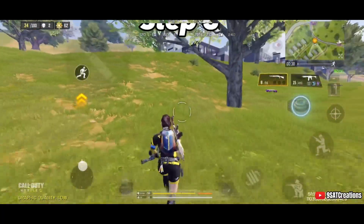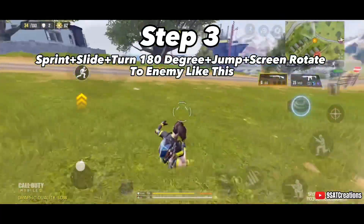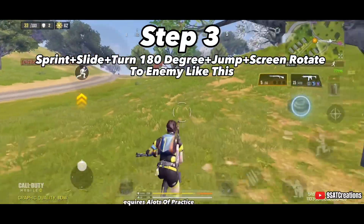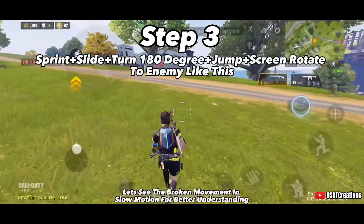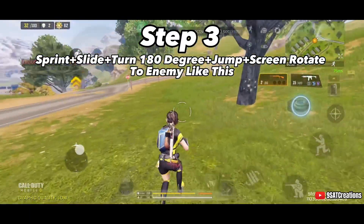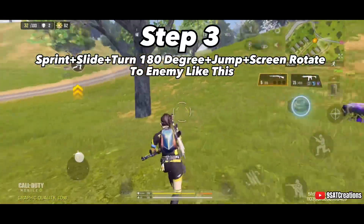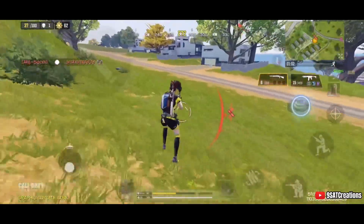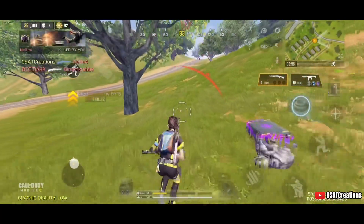Step three: sprint, plus slide, plus turn 180 degrees, plus jump, plus screen rotate around the enemy — like this. This requires a lot of practice. Watch the broken movement in slow motion for better understanding.